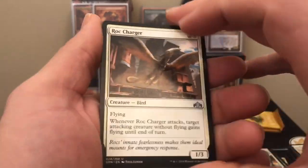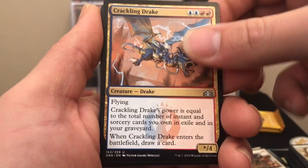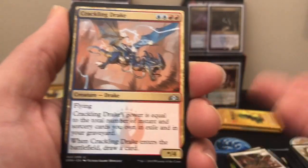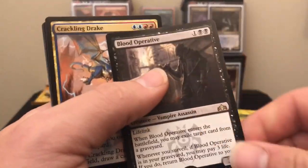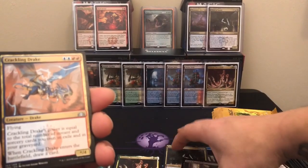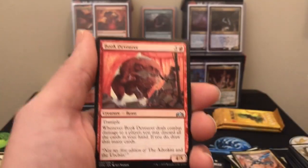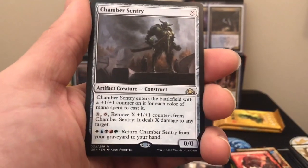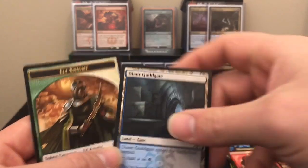Pack seven. Rubblebelt Rioters, Crackling Drake — its power equals the total number of instant and sorcery cards you own in exile and graveyard. The Blood Operative wouldn't really affect this one since it still counts cards in exile. You also get card advantage with Crackling Drake. Book Devourer and our rare is Chamber Sentry. Mirrormade, and an Elf Knight token.